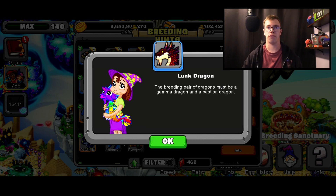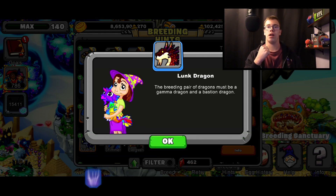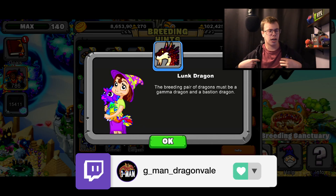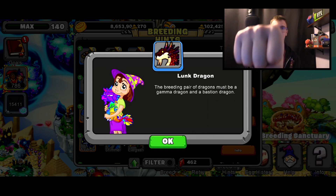Don't forget, the higher level dragons you use for breeding, the better odds you'll get. If you found this video helpful and got the dragon first try, make sure to smash the like button, dragon-punch the subscribe button, and check us out on Twitch — we stream every Monday, Wednesday, Friday. Check out the merch if you want to support the channel. Good luck breeding the Lunk Dragon, hopefully you get it first try — I'll see you next time, dragon punch!